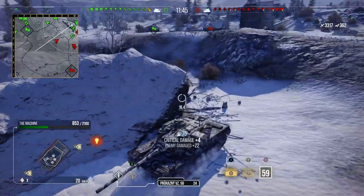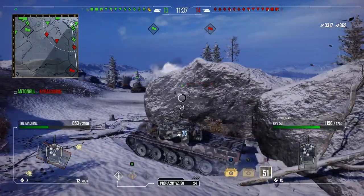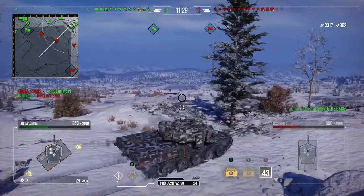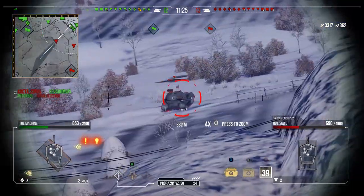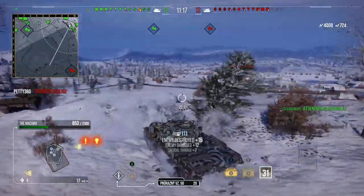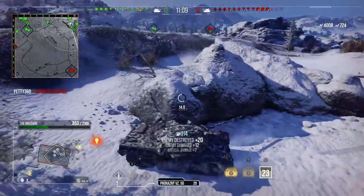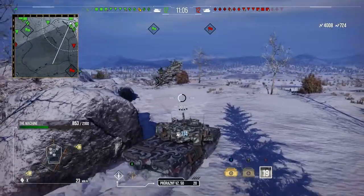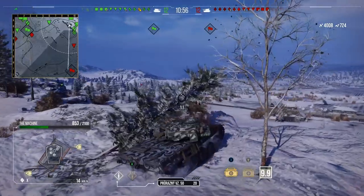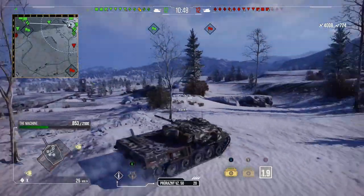Luckily, artillery isn't focusing us because the VK and the medium are spotted in the open and getting shot instead. We're reloaded again — we come back on the 268v5, get one in, two, three, four, and down he goes. We're up to 4k damage with still a lot of tanks left. We keep hiding behind the rock to avoid artillery while we reload, then decide to head back toward our base to help with defense.